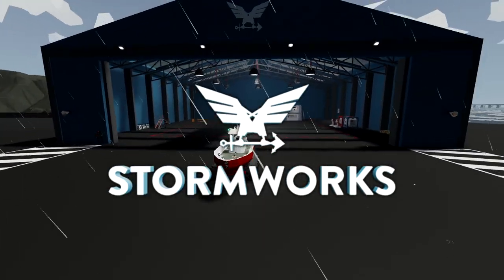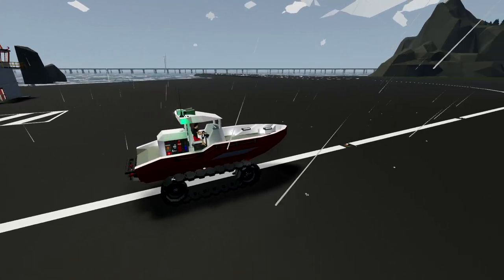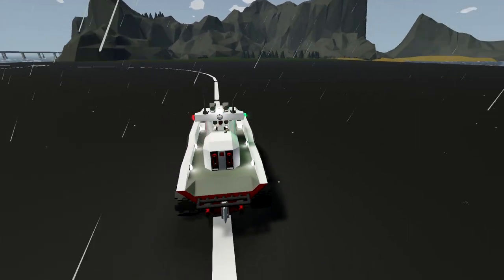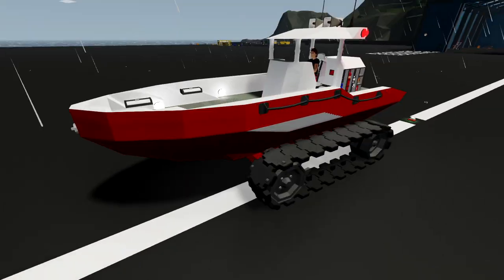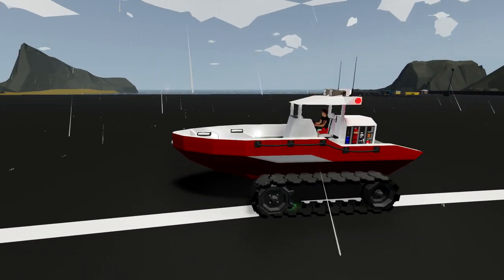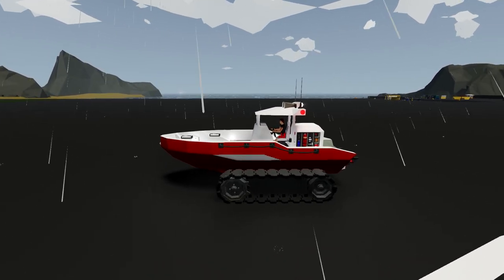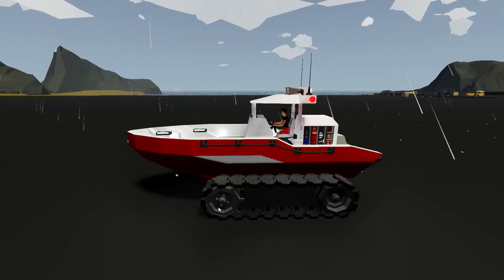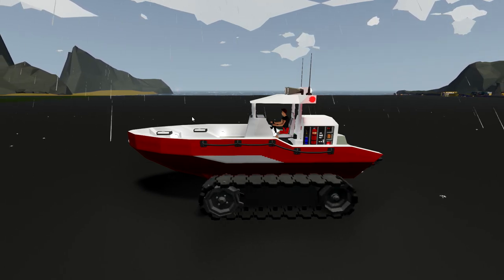Alrighty, hello guys! Welcome back to another Stormworks search and rescue video. Today we are actually going to be doing something that's kind of cool, and what it is, is we are going to be building an amphibious vehicle. Obviously this thing right here is an amphibious vehicle — it is a boat with tracks on the side. This is very simple though and we do want to change it, so we are actually going to be building a whole new design and hopefully we'll come up with something nice.